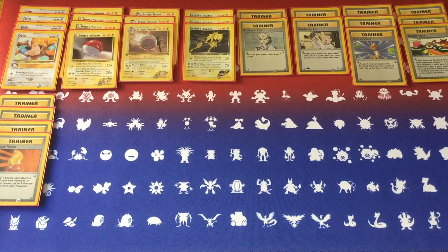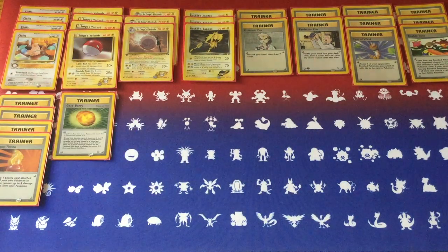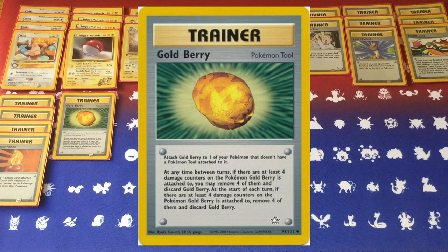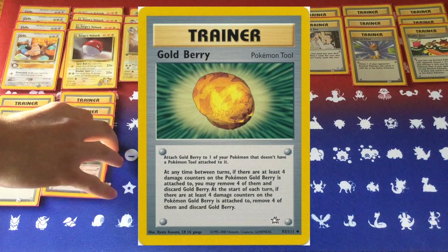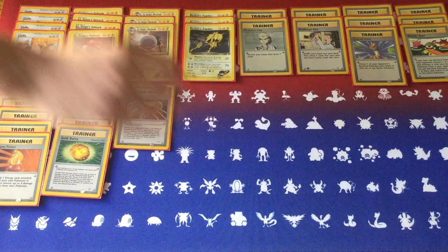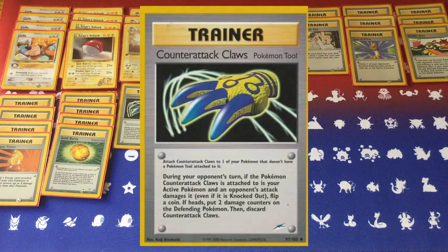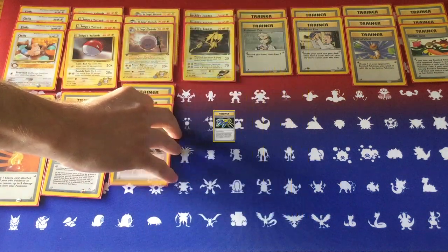Meanwhile, what you're going to be swapping in is Lieutenant Surge's Electrode with a Counter Attack Claws on it. That way your opponent has to hesitate and think about whether they want to attack you, because Counter Attack Claws has a 50% chance to deal 20 damage and Electrode has a 50% chance to deal 20 damage. So your opponent really has to play the odds with attacking this Electrode, because it could deal anywhere from 0 to 40 damage back.